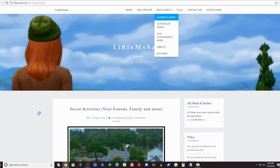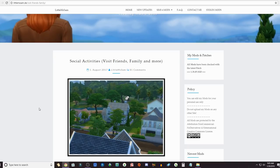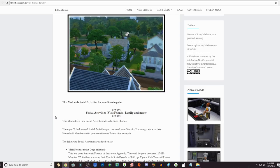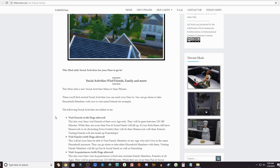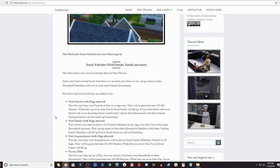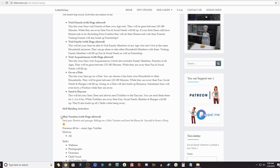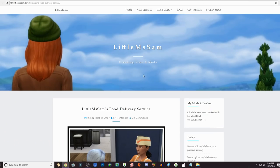The next two mods are from the same creator, Little Miss Sam. She has so many mods — if you go to her website you will love it. The first is Social Activities — you can visit friends, family, and more. I just recently put this in my game and already used it in my legacy stream. Basically your Sims can visit friends with dogs, visit family, visit acquaintances, leave your lot and go make friends. You can also send to daycare — it's just amazing.